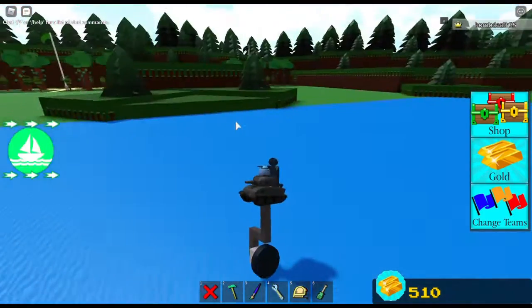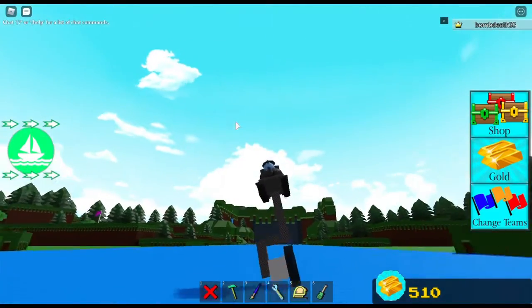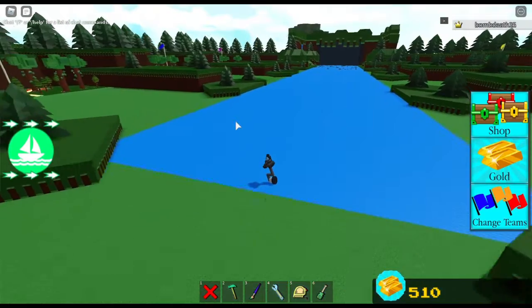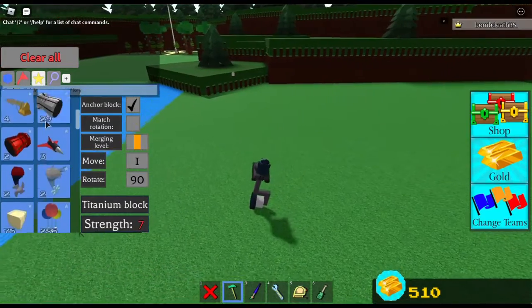Now it works a lot better than the last one — less wobbly. It does lean to the side a bit, but that's only because it's attached to the side. There you have it — that is your unicycle.